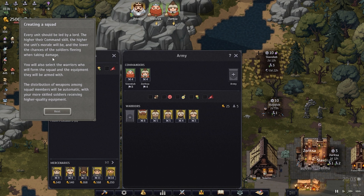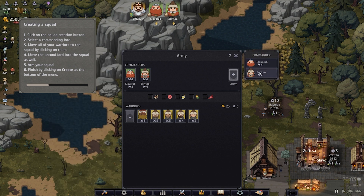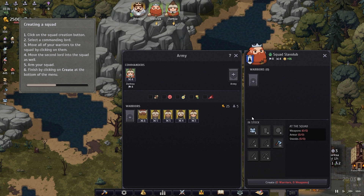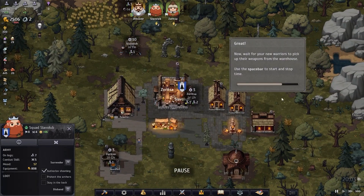Every unit should be led by a lord — the higher their command skill, the higher the unit's morale and the lower the chances of soldiers fleeing when taking damage. You select the warriors who form the squad and the equipment they'll use; distribution of weapons is automatic, with more skilled soldiers receiving higher quality equipment. Click the squad creation button, select the commanding lord, move all your warriors into the squad, add the second lord, arm the squad, and finish by clicking create. We've got six warriors and six weapons.